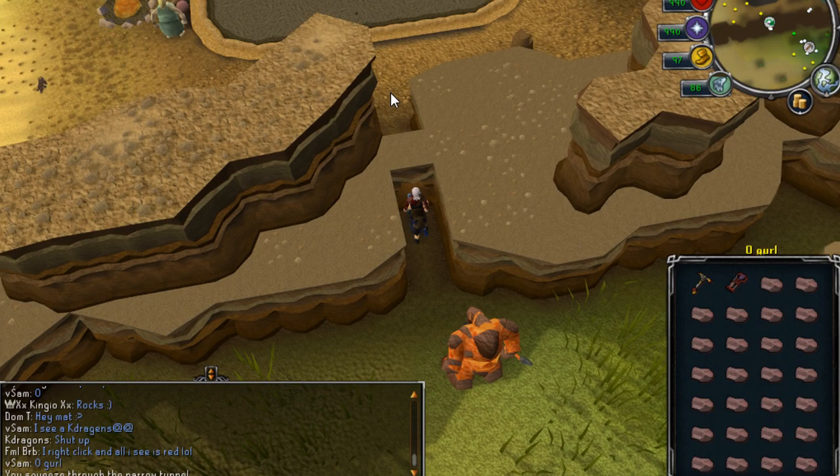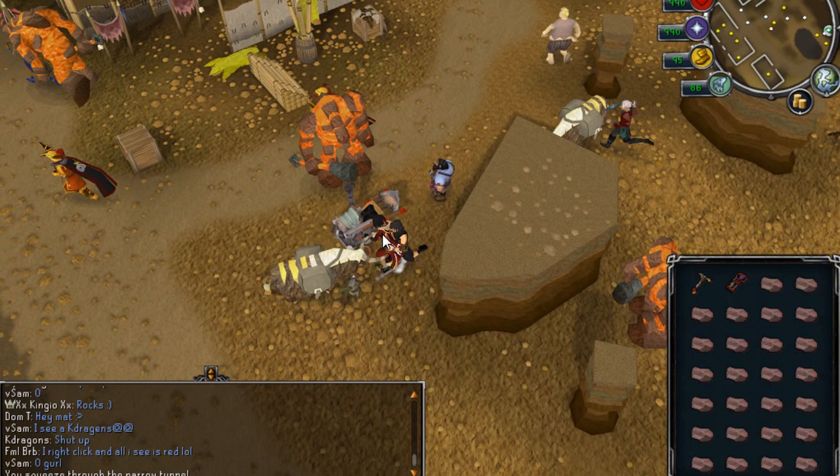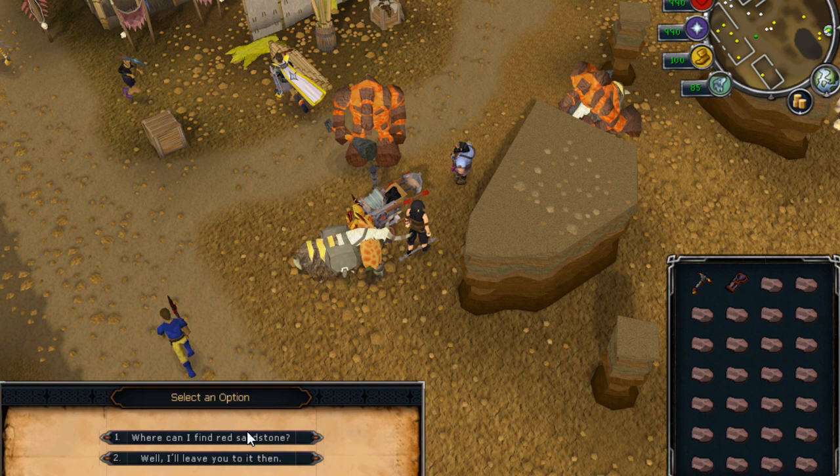You can only mine 50 red sandstone per day, but after you're done mining that, you just run south into the city, you talk to the dwarf if it's your first time, and then you use the machine he has there. That gets you the stuff that you can craft with a glass blowing pipe, and then you make the flasks from that.